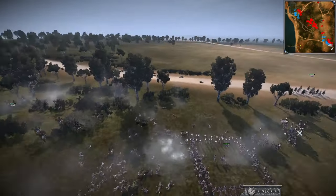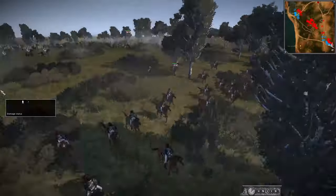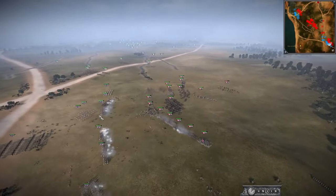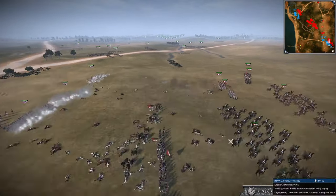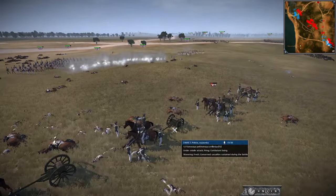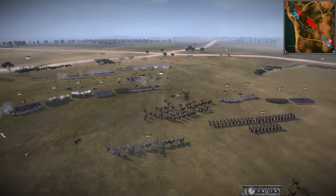Looks like another cavalry fight going on over here. We've got the Guard Chasseurs going in. They actually did manage to rout a British infantry unit - wow, surprising. Failed to form the square. And the hussars over on this flank here are also now being scared off by the Lifeguard Cuirassiers as well, getting close to the front line. But yeah, infantry and guns are not looking good here for the Polish fight.